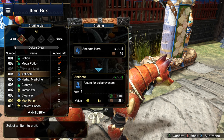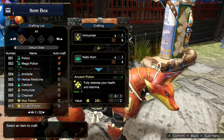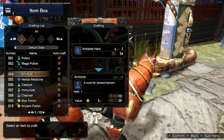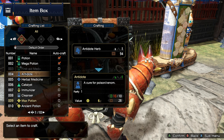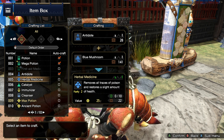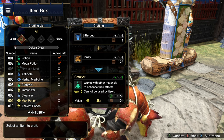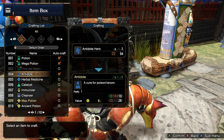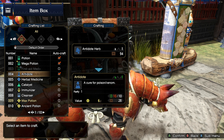On your screen there might be question marks — you might not be able to craft all of the items I have unlocked here. However, all you need to do is usually collect one or two items to unlock crafting certain items. For example, the antidote only needs antidote herbs in order for you to craft it.